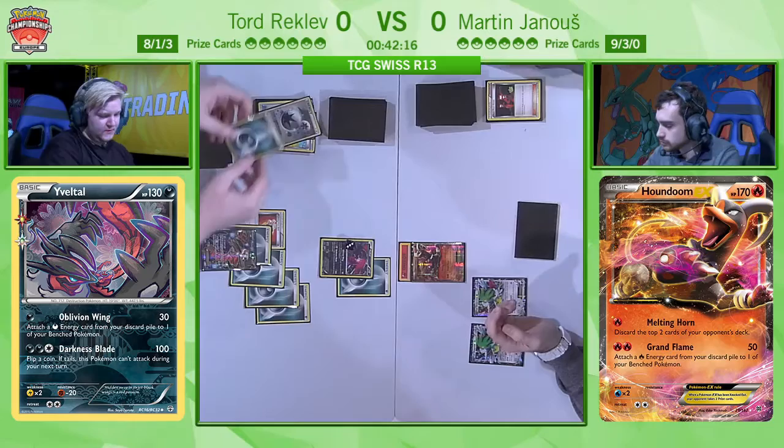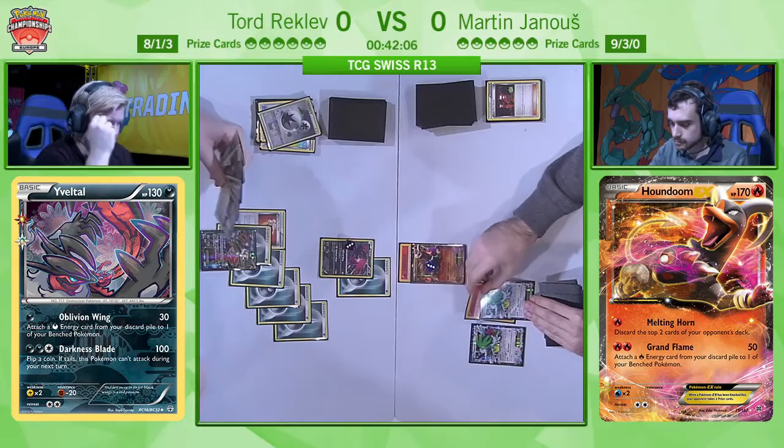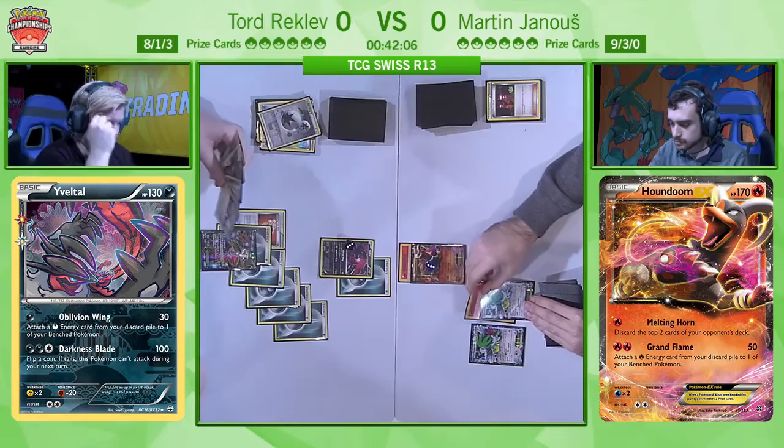Just imagine Tord did not have this Oblivion Wing — if this were the Fright Night Yveltal, what was he going to do? He would just lose energy after energy. This way he's at least able to keep the energy in play on the bench. So this time Martin has to go with Professor Sycamore — no VS Seeker for Flare Grunt anymore. He's hoping for a Crushing Hammer heads to make sure Tord cannot retreat next turn.